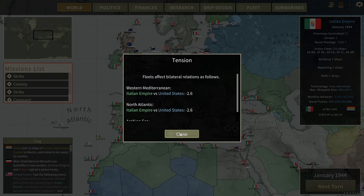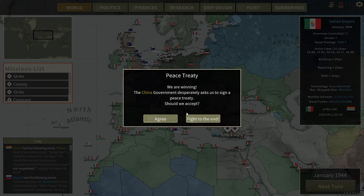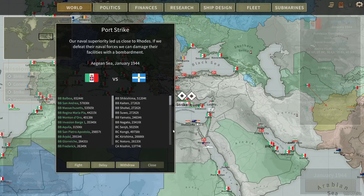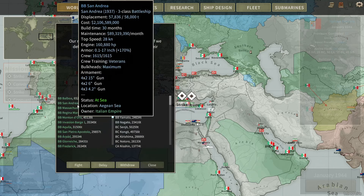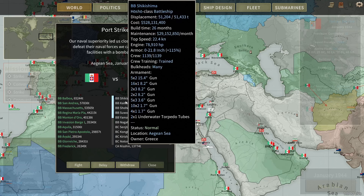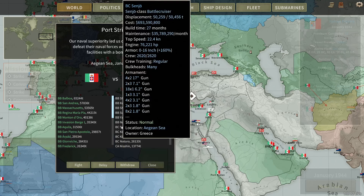United States really does not like me, which is good — that could make things a little bit more interesting. I want to keep fighting the Chinese a little bit more. Strike. Oh, here we go — that's an actual port strike against actual ships! Oh wow. It's thrown together the invasion fleet with the Balboa and everything. Horshaw class battleship, Kasagi class — yeah, these are all very old.